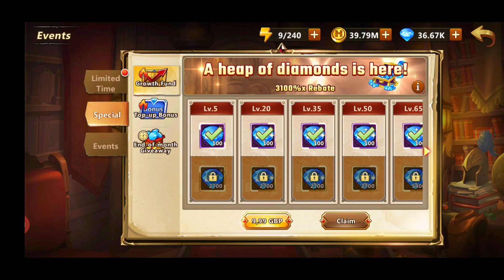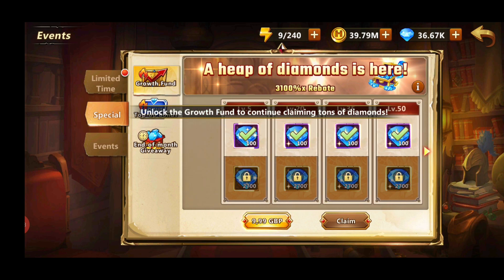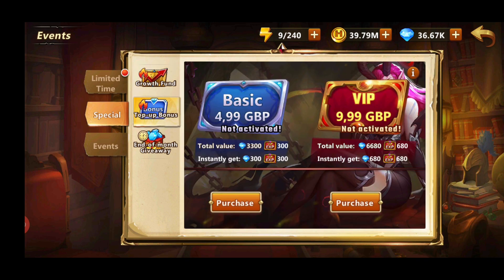To get VIP level 3, which I recommend, you'll need to spend about 10 pounds, and you'll want to spend them on the Growth Fund, which will give you 22,200 diamonds — the best value once you hit level 80. It's better than anything else, including VIP top-up bonuses and the monthly package, which gives you only 6,600 diamonds. This is currently the best deal in the game.